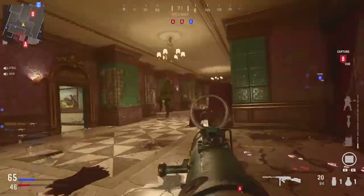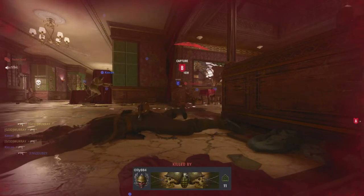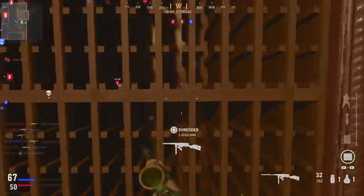The next camo is also Gamma Frog, which is point blank kills. Hardpoints and small maps are going to be the way to go here. A point blank kill is basically where you're right next to an enemy, so just play fast-paced game modes on small maps and these will come in no time.